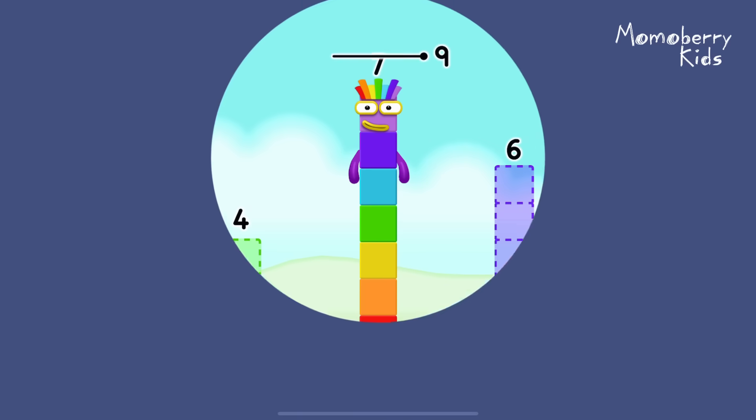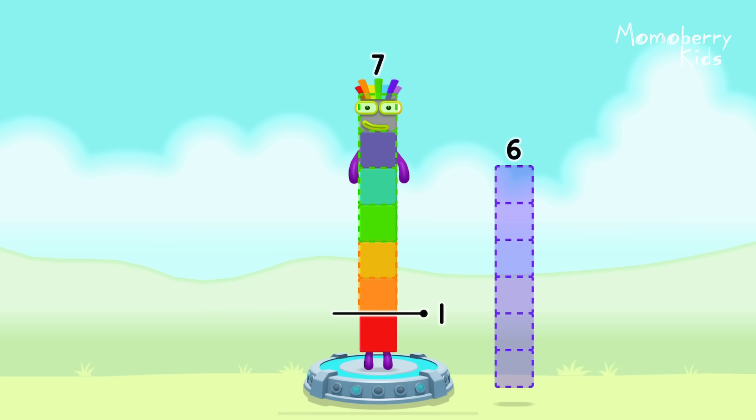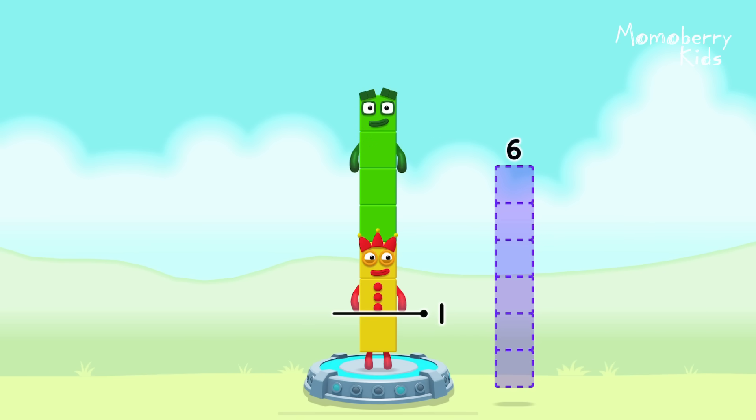Eight. Number blocks away from seven to leave one! Seven. Three, four, three, three. Five. Seven, four. Minus two equals one.